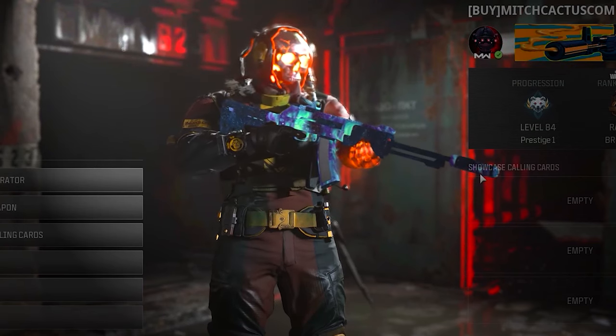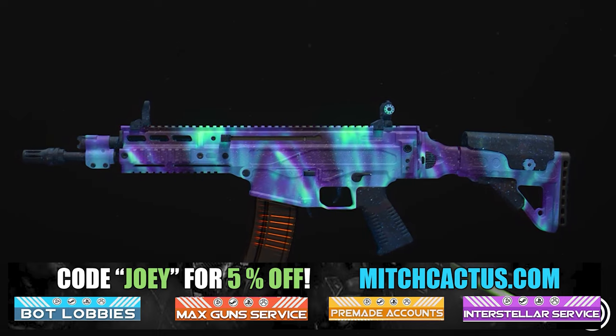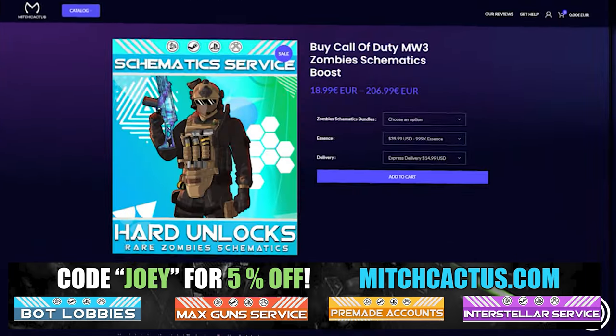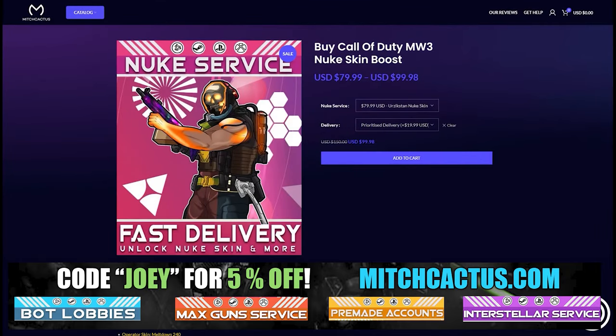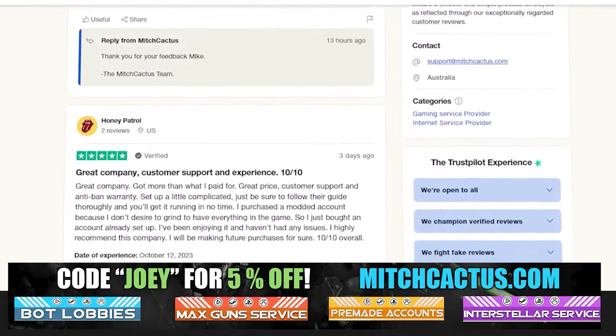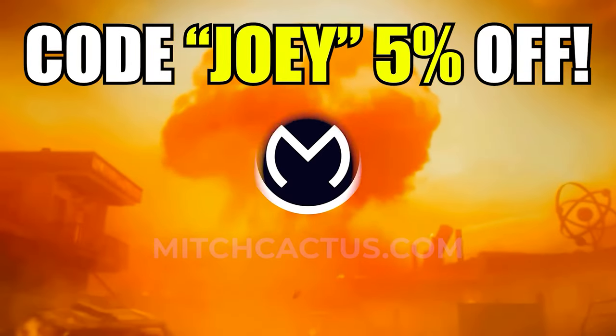And just quickly, let's take a look at my sponsor MitchCactus.com because he's got a range of services including, but not limited to, camos, and more camos. You can literally unlock any camo in the game from Modern Warfare 3 and Modern Warfare 2. Accounts for sale, zombie schematics, nuke skin boost. Look at all the reviews you can see on the page right now. I highly recommend MitchCactus — over 10,000 customer reviews — and use code JOY for 5% off. Links in the description.